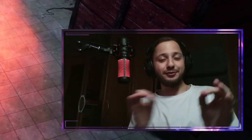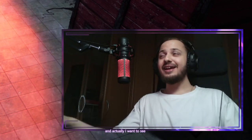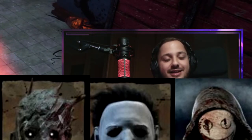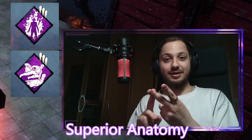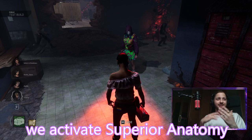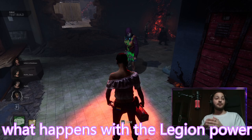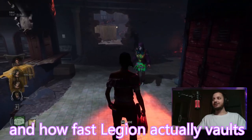Hello and welcome to a new Dayly video. Today we are going to test something - we want to see who can vault fastest. For that we have three different killers all equipped with the perks Fired Up, Superior Anatomy, and Bamboozle. The first one is Legion. We will activate Superior Anatomy and see what happens with the Legion power and how fast Legion actually vaults over it.